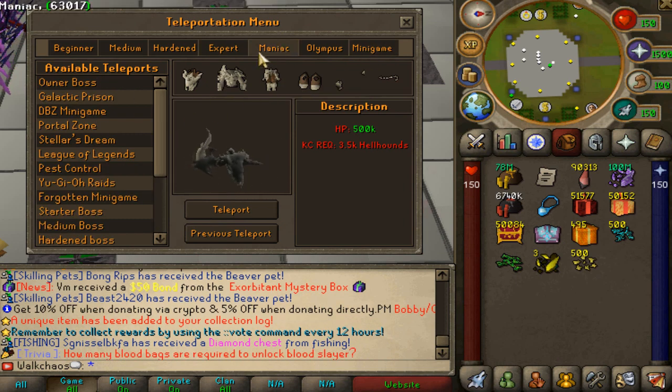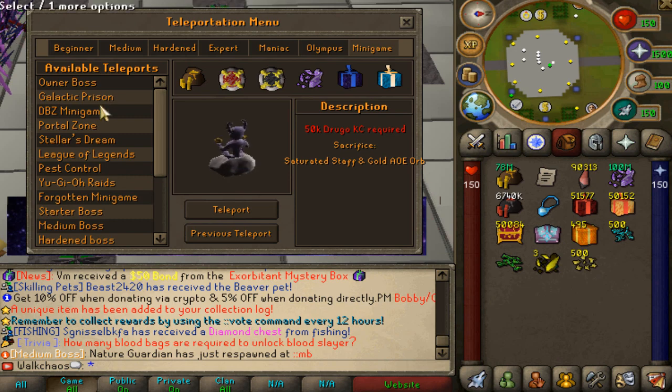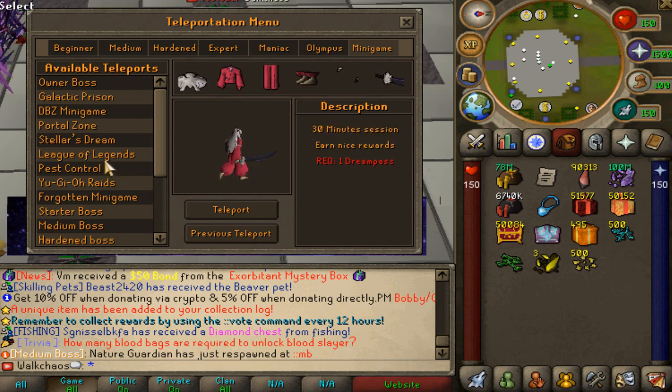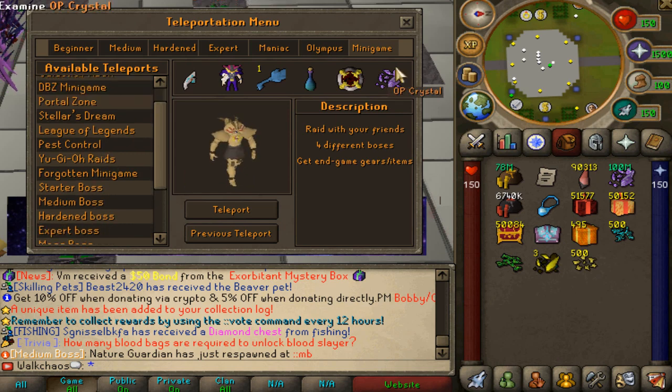After you complete 30,000 Drugo kills, you'll be able to enter the Galactic Prison — that's like the zone extension. Go ahead, kill the boss there, and you'll get some really nice rewards including a best-in-slot pet, another Diamond which is even better than the Stellar Diamond, and God's Blessing. After completing the prison, you can go into the Olympus Zone — it's a requirement for that final zone. There's also the owner boss, Dragon Ball Z minigame, Stellar Dream, League of Legends Raids, and Yu-Gi-Oh Raids, which is where you get the Yugi Moto pet, bonds, and other great rewards. More raids are coming in the future.